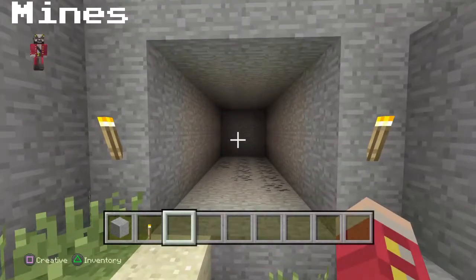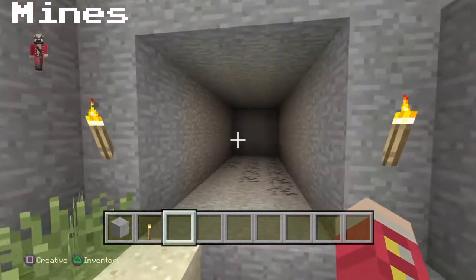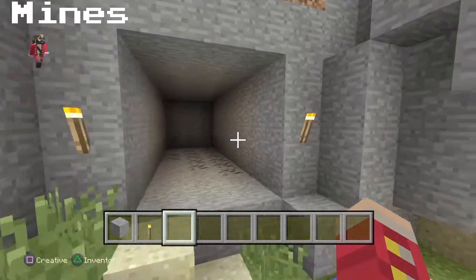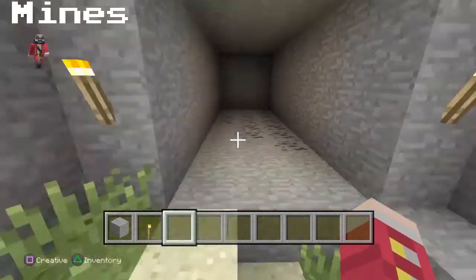We're going to start with a 3x3 tunnel going back a few blocks — it doesn't matter how many blocks. This will be the entrance to your mine. You can make it larger, you can make it smaller, it's all your choice.